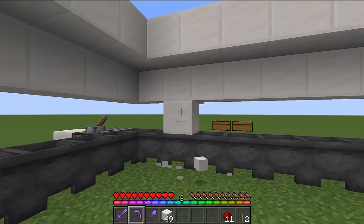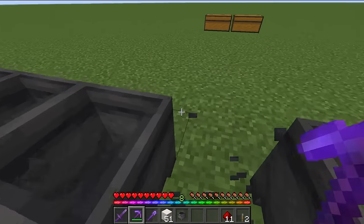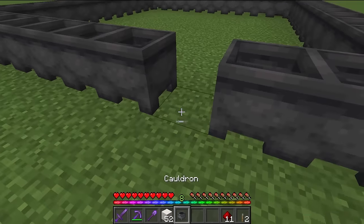Drop inside the farm, break this temporary block, that one, break a cauldron so you can get out, break that temporary block, and then replace the cauldron.